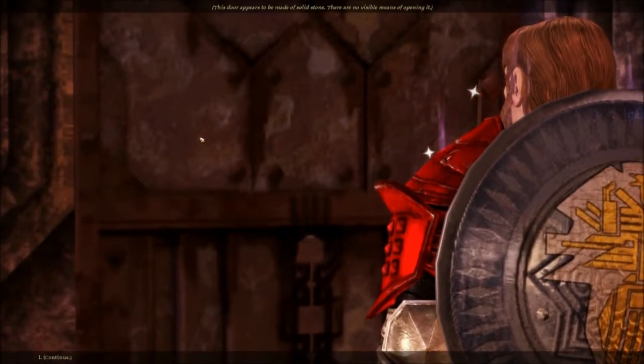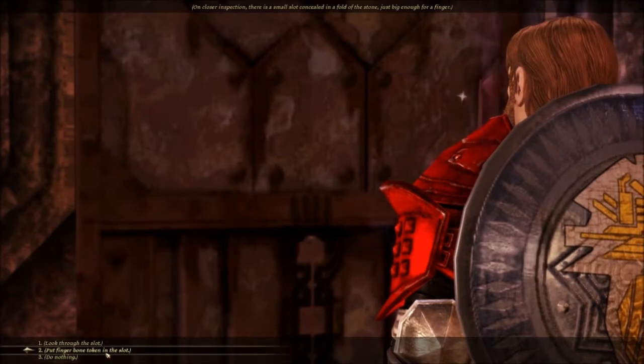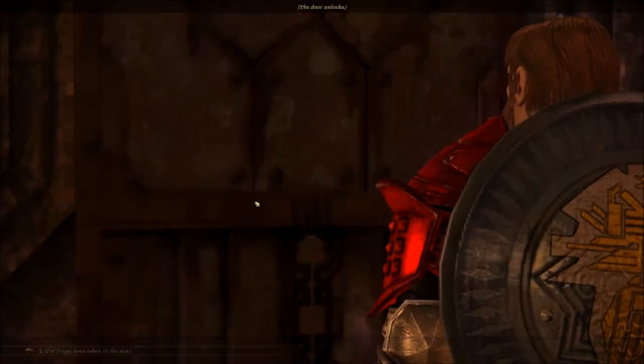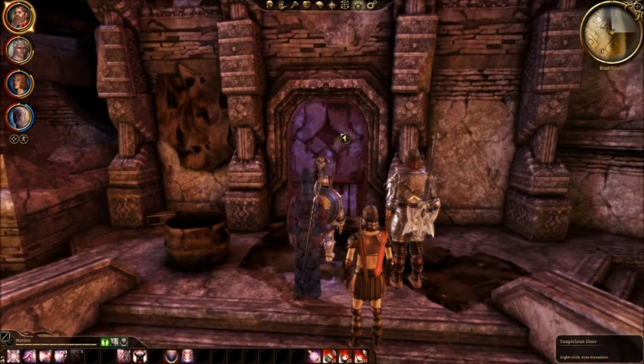This door appears to be made of solid stone. There are no visible means of opening it. But wait, there's another spot. Put finger bone into the slot. Door unlocks. Continue. Let's open. Let's go.